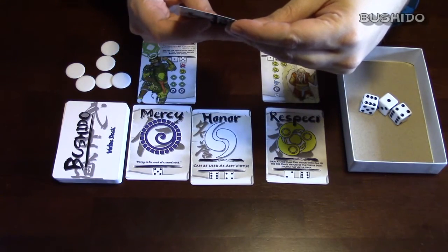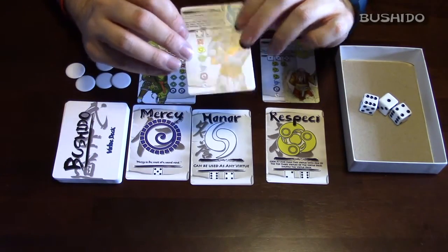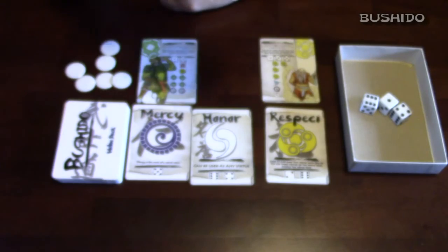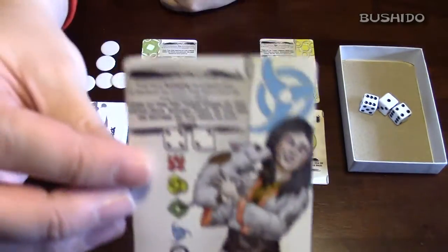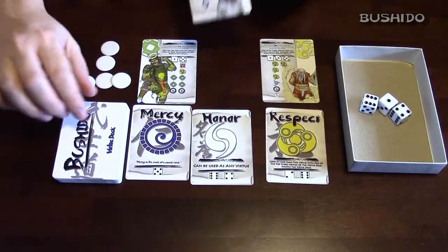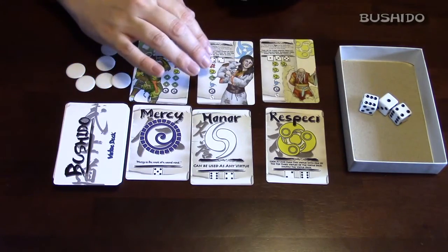The next Daimyo — I'm not even going to try to pronounce her name — requires one of each of the virtues all the way down. Her special requirement is that she also requires the recruit to guess the top card of the virtue deck. So to be able to get her, you've got to have one of each of the virtues at least, and then you have to guess what the top card is. You'll flip it, guess what it is, and if you're able to do that, you're able to collect her.